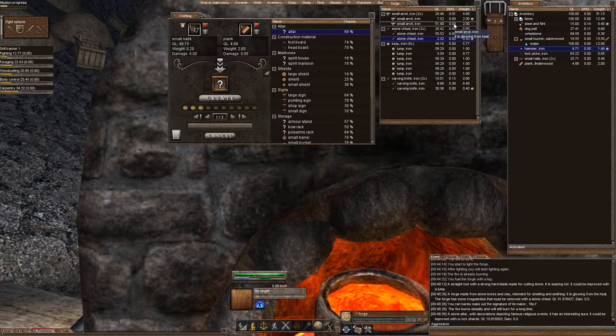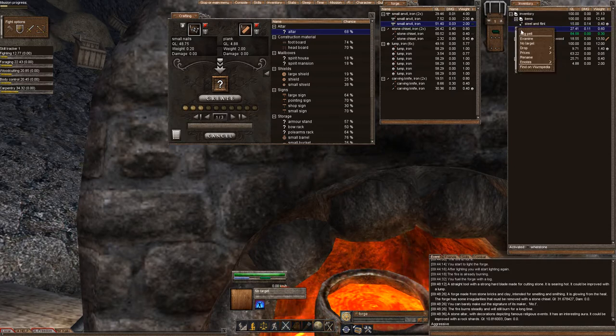So let's go ahead and improve this small anvil. I'm going to double-click to activate my whetstone. Alternatively, if you dragged it into your tool belt — a higher quality tool belt gives you more slots for hotkeys — you can go ahead and drag it in and that's a hotkey. Push the number key or double-click to activate.